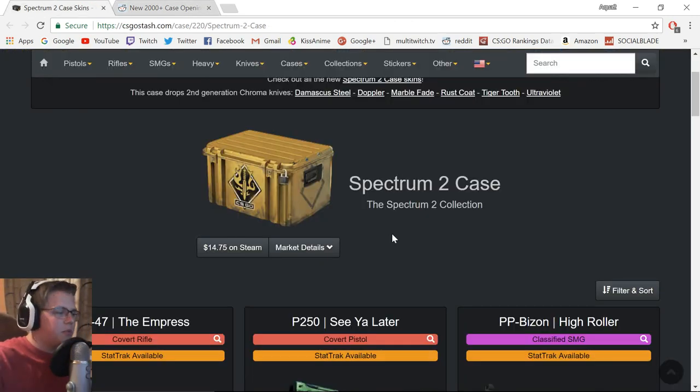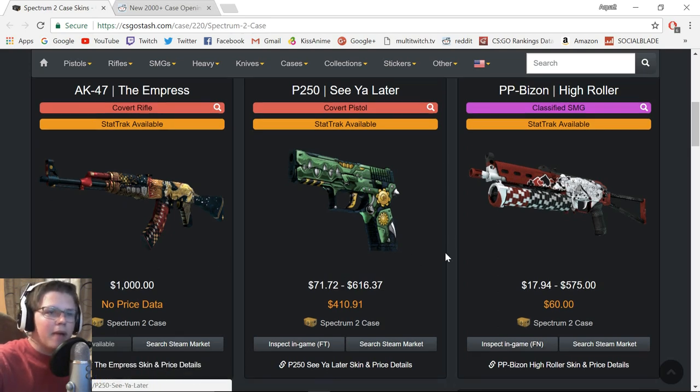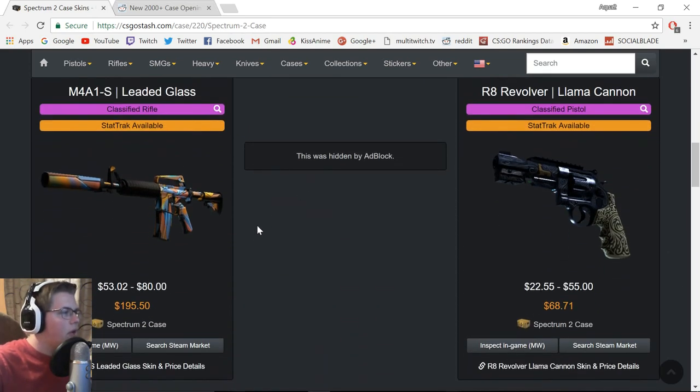The important thing is the new Spectrum 2 case. For the covert this time we are getting a P250, which is really cool seeing a different gun get a covert. And of course we always get an AK pretty much — I've seen the gameplay, Skillet uploaded it, and it is fine. And then we got a Bison skin which is pretty cool. Another M4 silenced — it's okay, I don't like it too much. And a revolver that looks kind of cool.